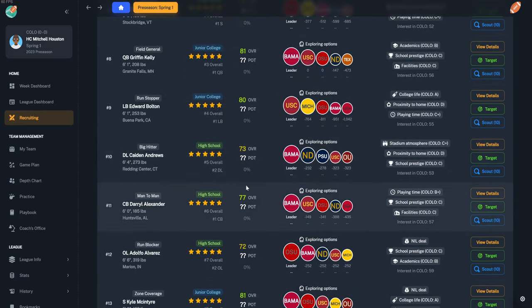For training, you can let the AI handle it with auto-assign, but I recommend doing it yourself. It shows percentages and possible gains for each player. Let's try to bump up our quarterback's accuracy — we have a 97% chance of breakthrough, and we got a gain of three. For our 86-rated junior receiver, we'll work on his route running. You can do this for all your players or let the AI handle it.